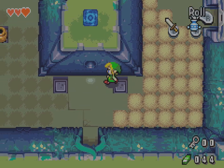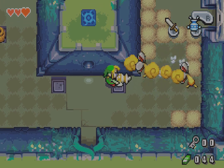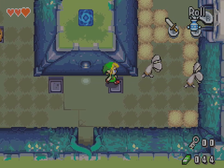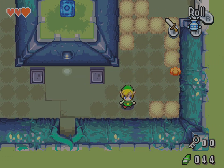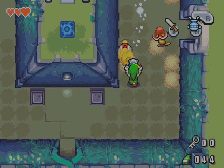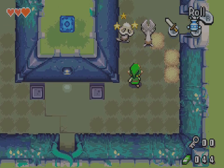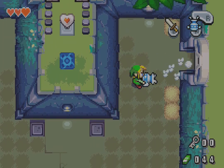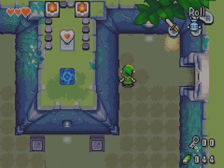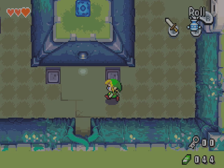I'm just gonna obsessively check underneath every bit of dust in the world, because this just needs to be done. That is a shortcut portal — it'll show up at the beginning of the dungeon instead of here, so that's not particularly useful at the moment. However, it will be shortly. That's obviously how you hit that piece of heart up there. I'll deal with that when I get to the beginning of the dungeon.